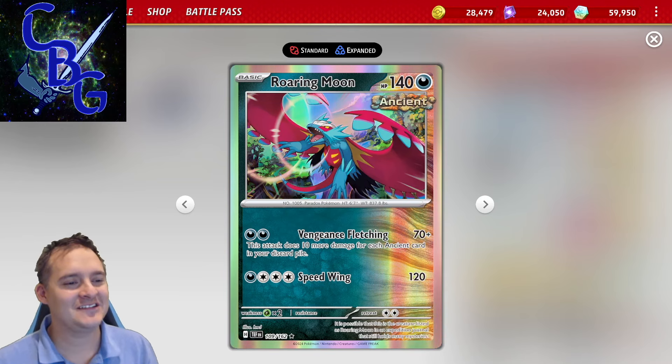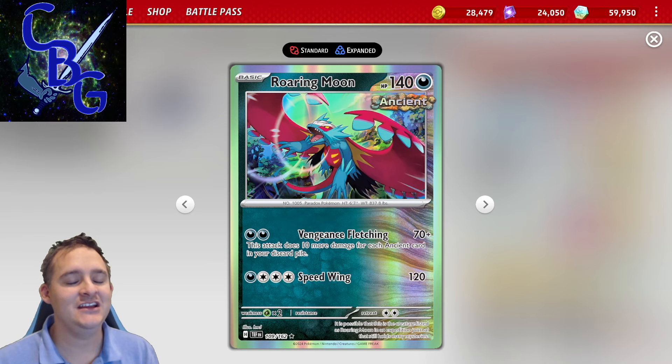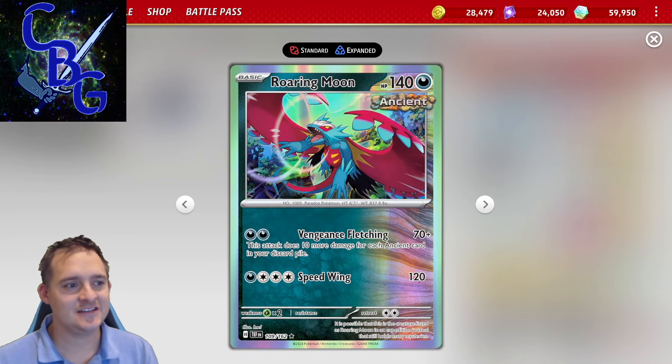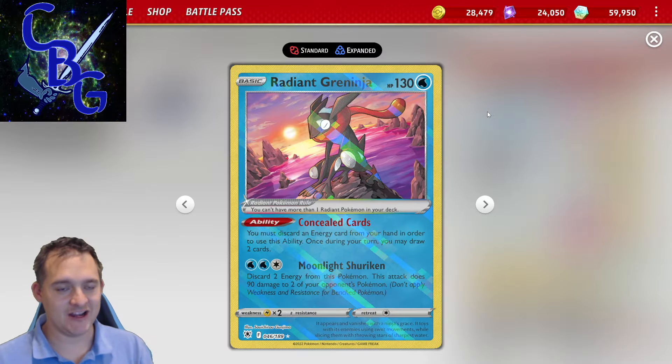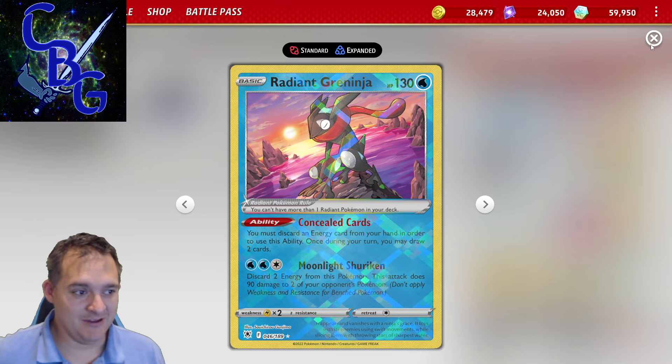Looking at Ancient Roaring Moon with the Vengeance Fleeting attack — it does 70 damage plus 10 more damage for each Ancient card in your discard pile, for two Darkness energy, which isn't too bad. The rest of the deck is ways to set that up. We have Radiant Greninja to help get some energy — though I will say Radiant Greninja is a liability in this deck.